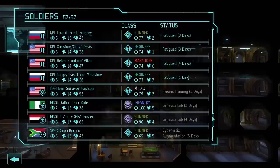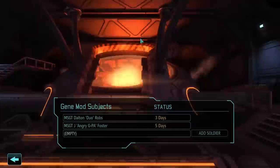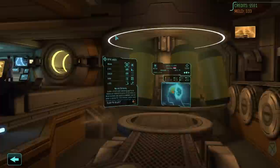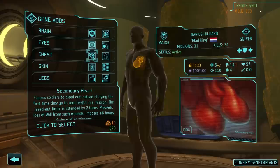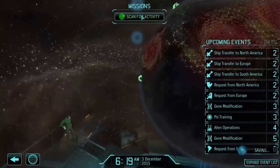I've got a couple people in psionic training and a couple in the genetics lab. Can we send anyone else to the genetics lab? Let's send Darius — Hyperreactive Pupils and Secondary Heart. Confirm — we'll begin prepping the candidate for surgery.